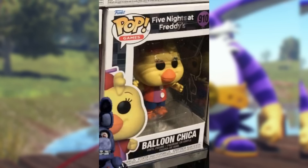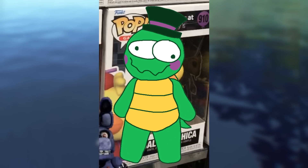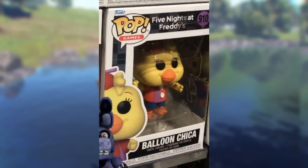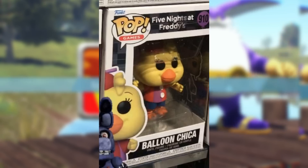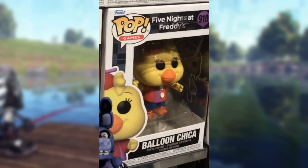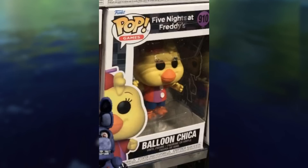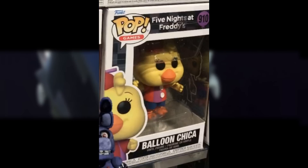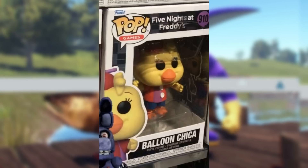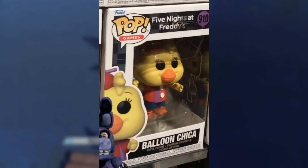Then we got the last one we got a good look at — ignore the Unwithered Bonnie fan edit in the corner, I don't know why that's in the leak image. But you got Balloon Chica there, and she appears to actually be holding a balloon, which is great. She's very similar looking to the Freddy and Friends on Tour Chica design, which actually would explain a lot, considering these do look very cartoony. So maybe we're gonna be able to watch cartoons in Ruin. I'm thinking these are cartoon characters, because it obviously looks like the Freddy and Friends on Tour Chica design, and not the actual canon animatronic Chica design. Very interesting.